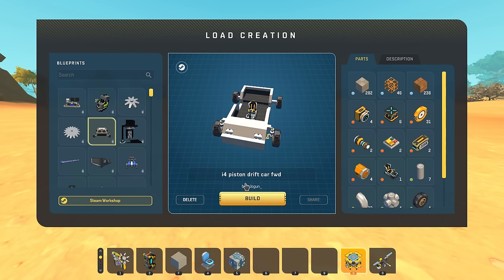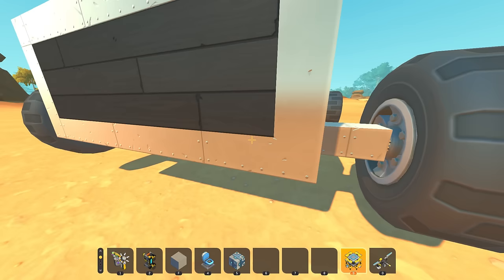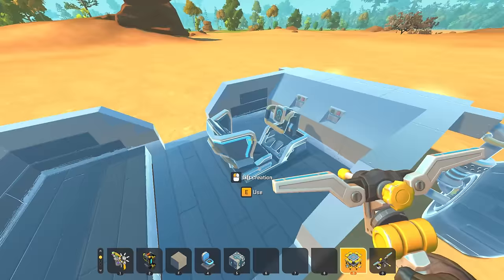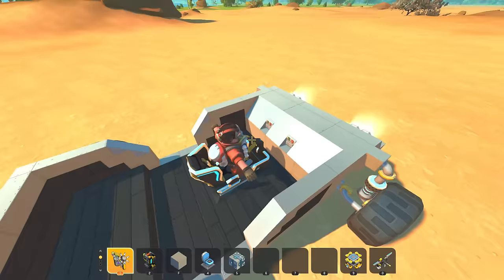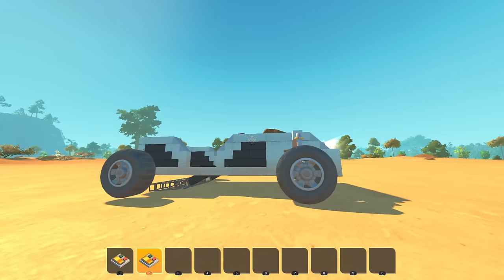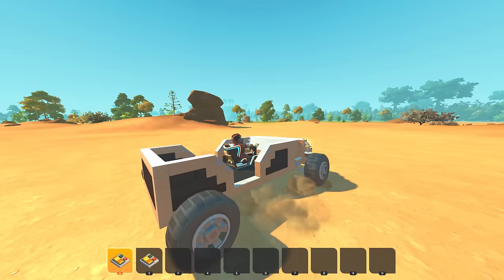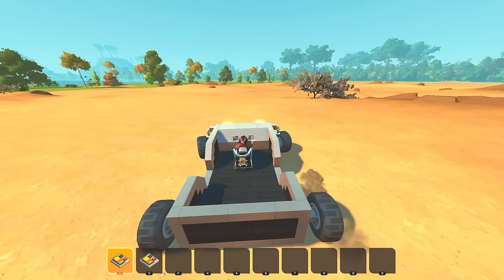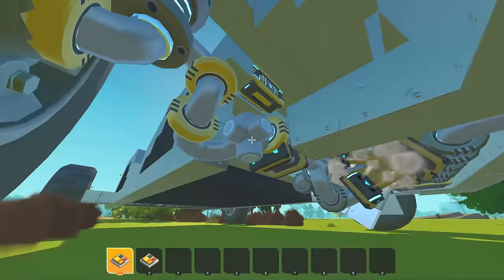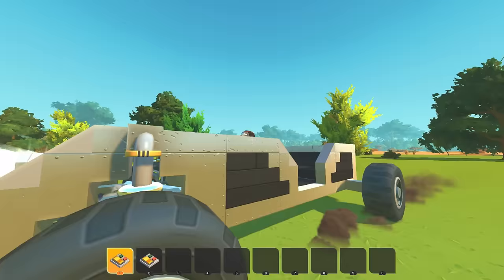Next I want to look at this car by Jogan — it's an I4 piston drive for front wheel drive. We've looked at a lot of piston cars before but this one's front wheel drive, which I thought was interesting. The description said it was a drift sort of thing — there's nothing attached to the back. Two enables drift mode — it uses frictionless blocks to lift the back end. One kicks in the engine, it's actually front wheel drive.